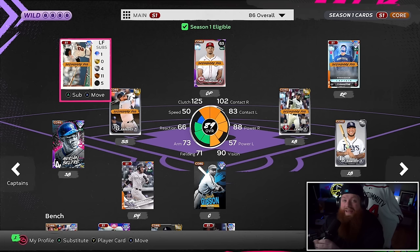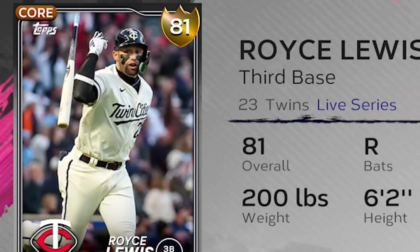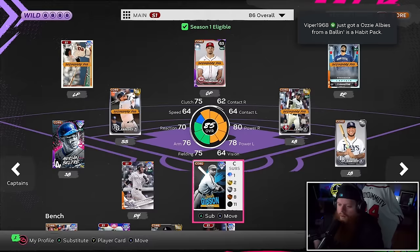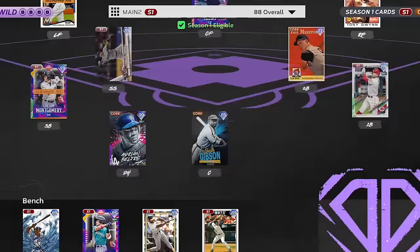My lineup doesn't look that special right now because I don't have a lot of my best cards in — I've got stuff that's going to help me get XP in different divisions. I'm still working on team affinity and I need AL East like there's no tomorrow. So Paredes is in, Harold Ramirez is in, Royce Lewis is playing second base because I need some AL Central as well for team affinity, and I just don't have many cards to work with in that area. But don't worry — we could have an entire diamond team if we wanted.